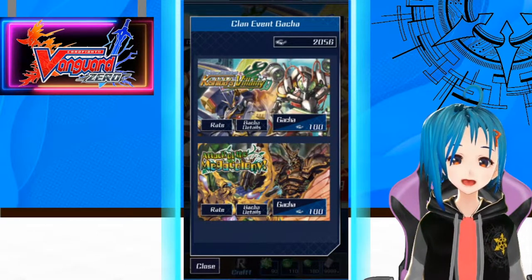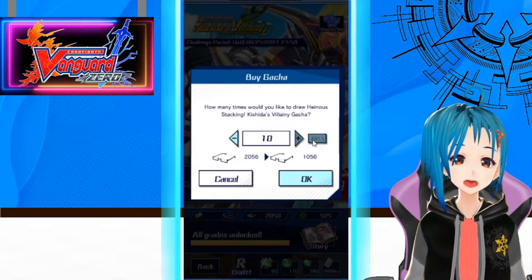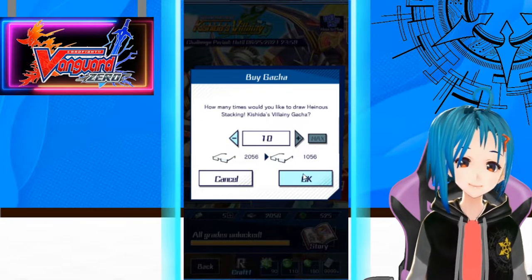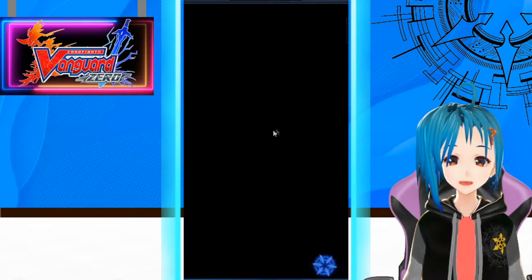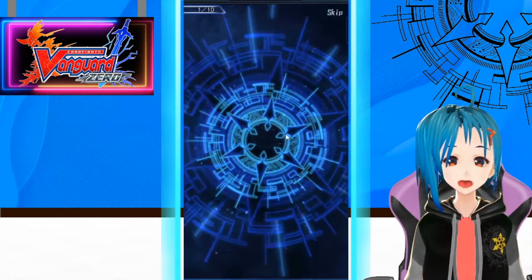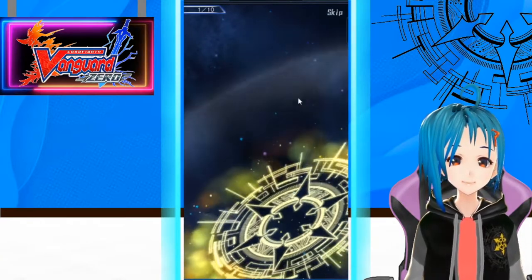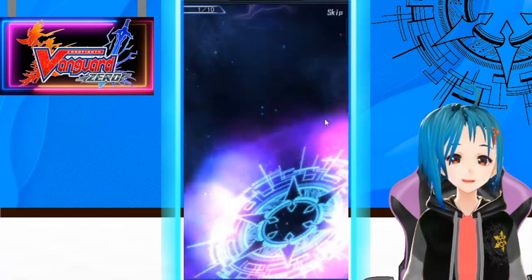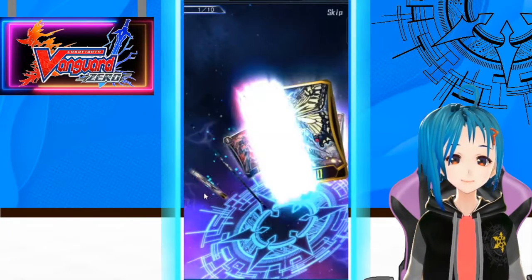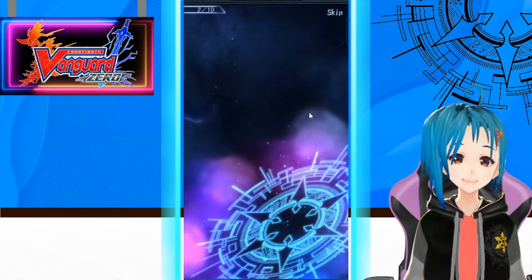We have our two waves of support — wave one and wave two. Let's go first ten and see if we get lucky. Oh boy, I am nervous. I don't have a good reputation with clan events — I have a horrible reputation with clan events. And we got our triple! That's nice. We have a lot of doubles — and our first triple, that's very nice.